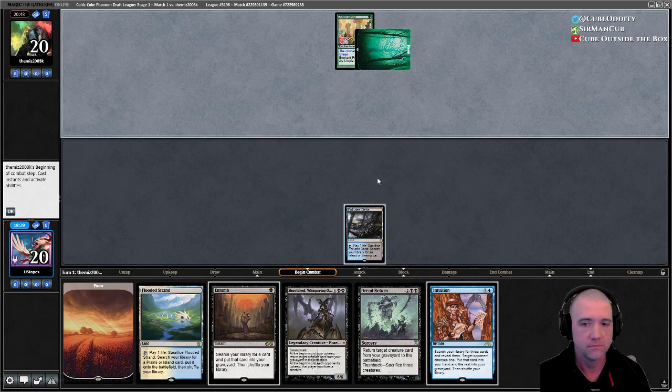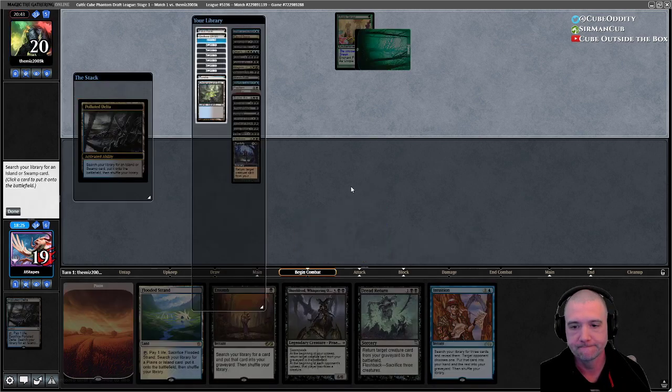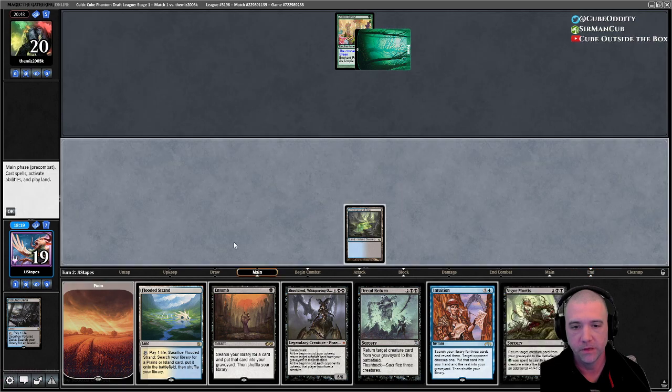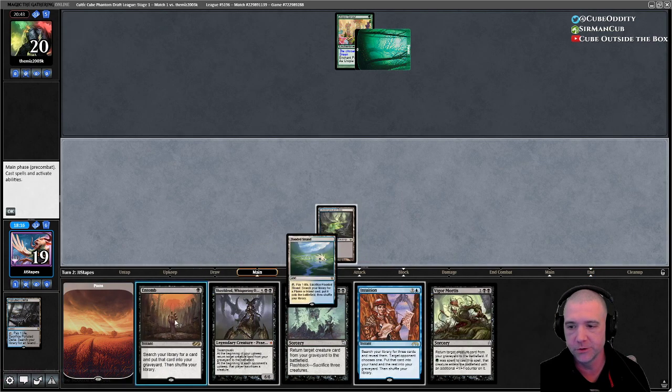That's a good start for them. Wait to Entomb in case they have a Scuse — sure, it doesn't hurt me to wait. We have Intuition anyway.